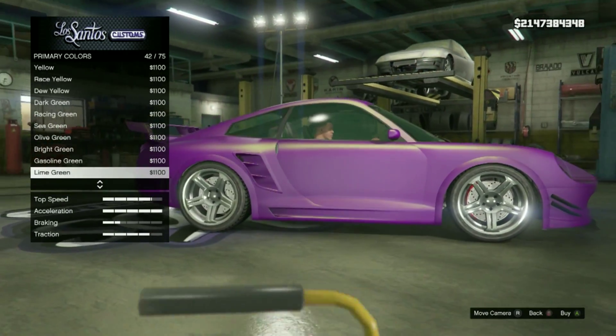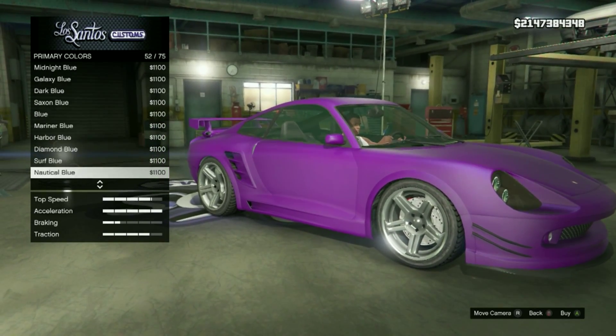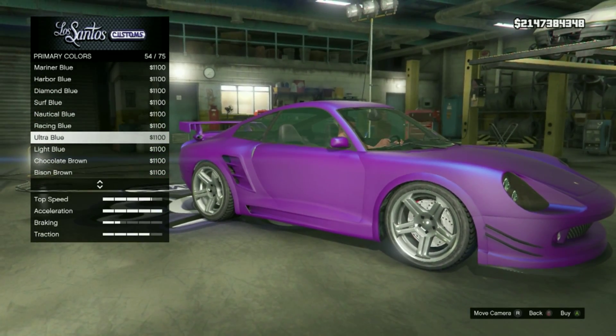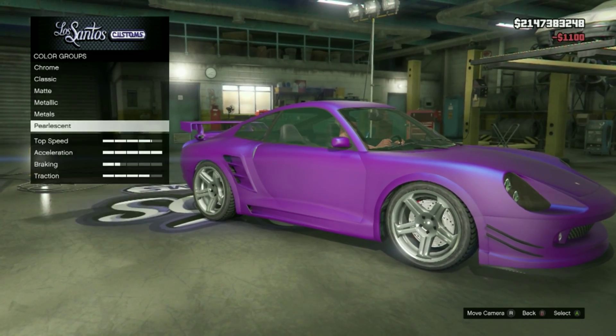The Pearlescent option you're going to want is Ultra Blue. The name of this paint job is called Purple Chameleon, and it's a very nice paint job. The glitch wasn't that hard — like I said, if you got lost at any point just leave it down in the comment section with your problem and I'll try to get back to you. Once you've selected Ultra Blue, just exit Los Santos Customs.